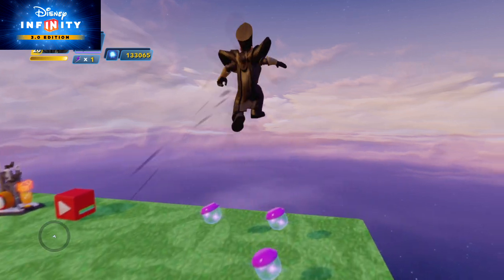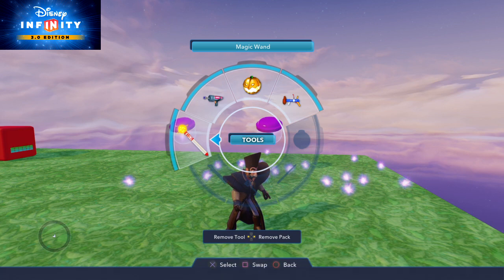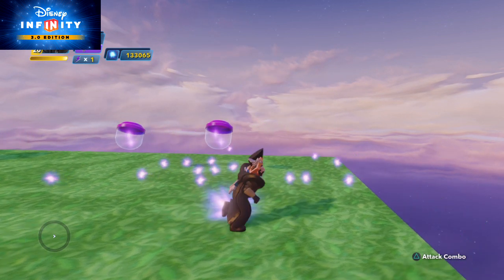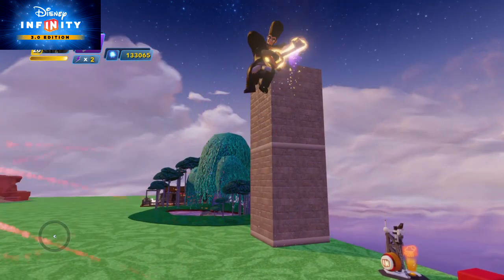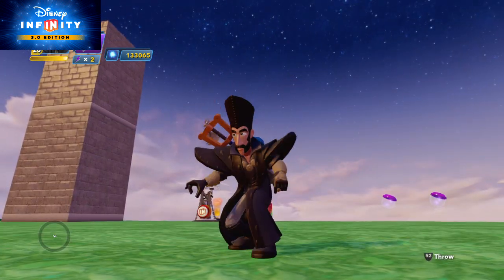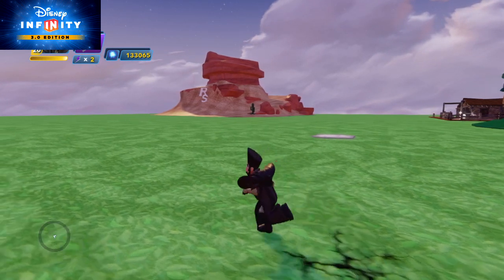I'm going to fill up my meter right over here and then we'll see how he does against a few enemies. Let's check out Time with the Keyblade. I've got all the time in the world for Kingdom Hearts. Time, you look pretty good. Xehanort could have used you for the whole time scheme thing from Dream Drop Distance.